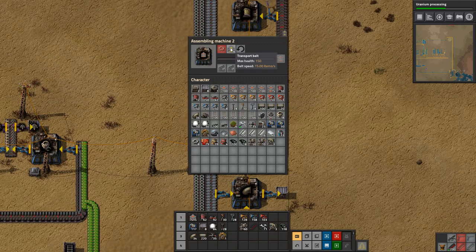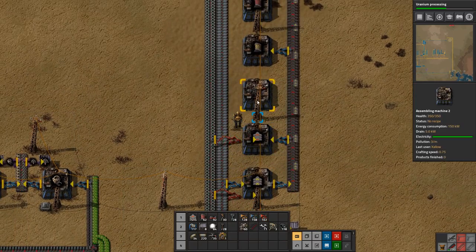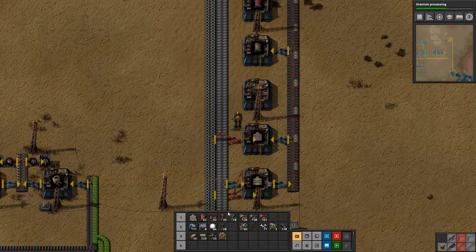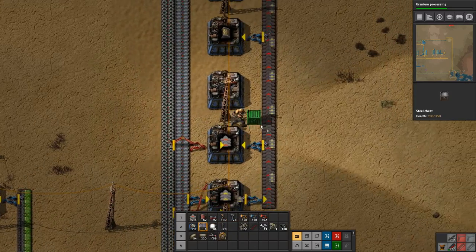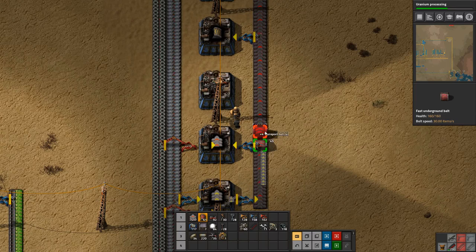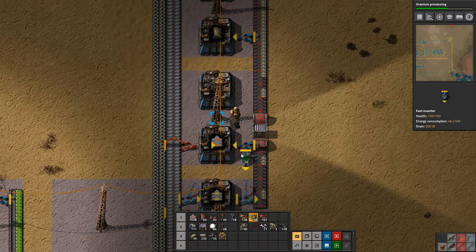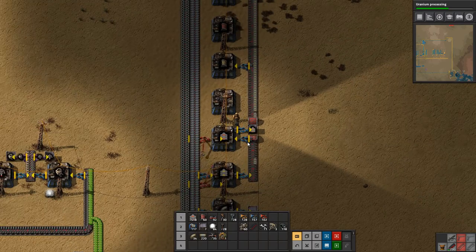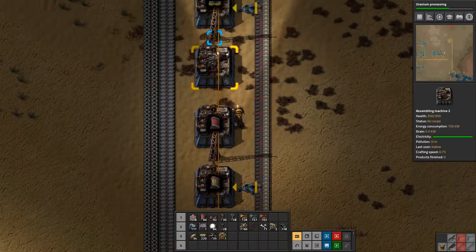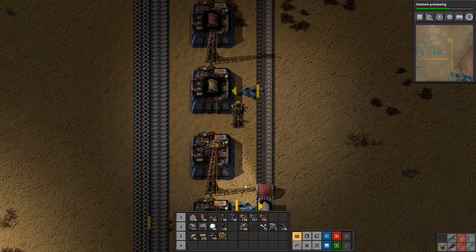We need an output chest for the pipe machine. We'll stick it right here, go underground here, and pick them in there. Those are producing. Let's see — do these need anything? No. All right, good.